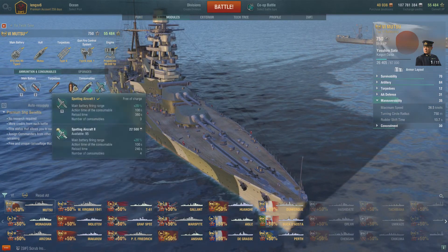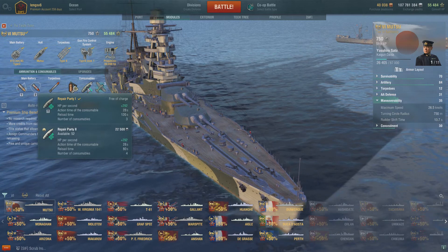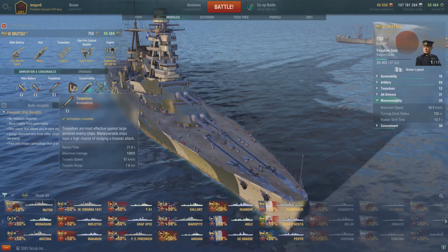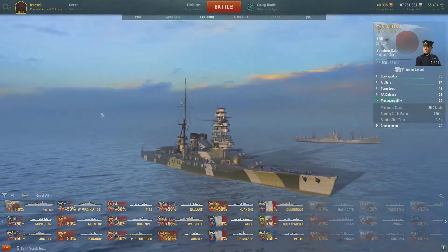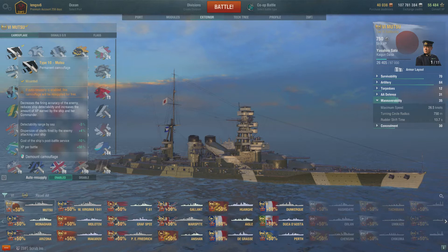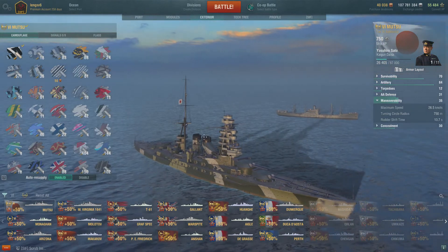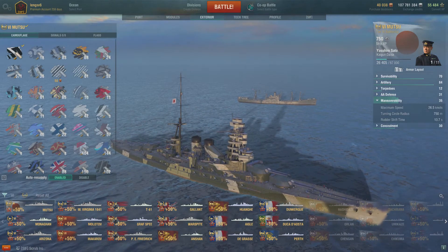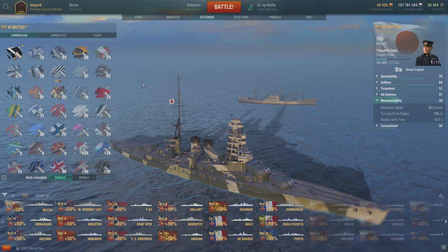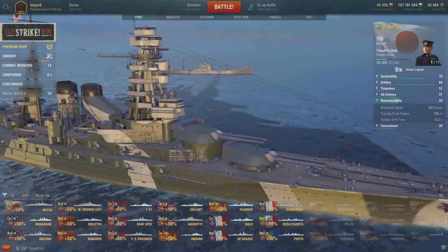For ammunition consumables: we have a spotting aircraft with a premium slot - nothing to change there. Repair party is pretty standard, nothing there. Damage control of course, nothing there. We do have torpedoes, but we'll get to that. Exterior-wise, it comes with a standard camo - Type 10 Mutsu: minus 3, plus 4, minus 10 to post battle, and plus 52 XP. If you're around the tier 6 range now, you should be collecting various camos so you can get better ones on the ship for better bonuses.